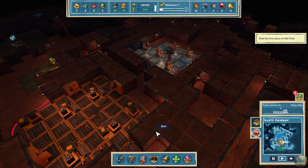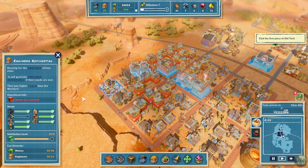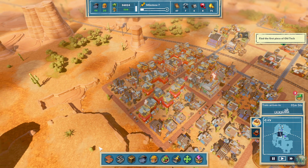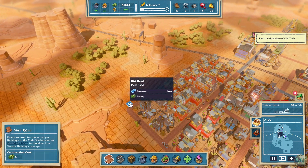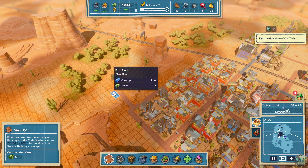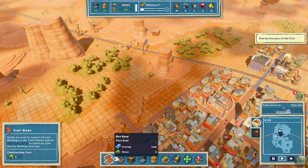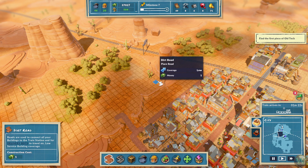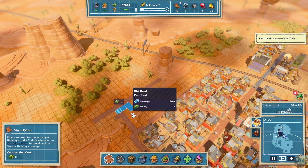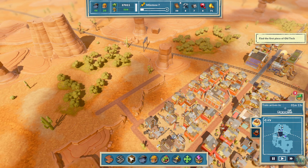Needs more engineers to unlock — yes, we're going to have to build engineers. We're going to have to do this. Do the engineers need the service too? No, they don't. So we're going to have to build another service building over here. Maybe I should put it up here on this hill and then expand out up here somehow. Although maybe it should be right here — yeah, let's do the road right there. And then we can do more housing up here too if we want.